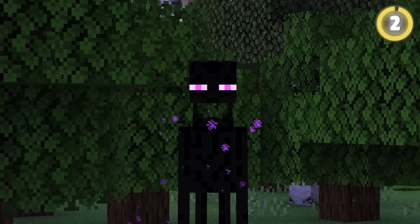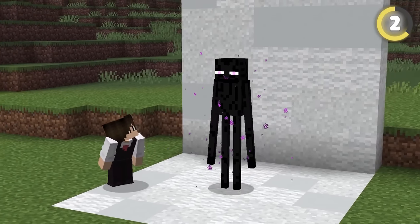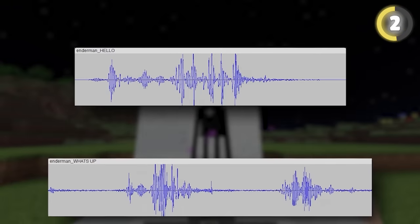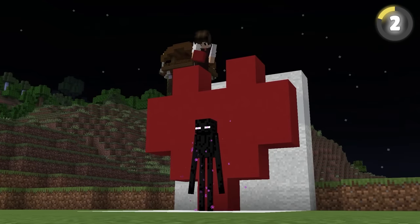Enderman noises are really creepy, but this Minecraft secret will make them far less so. The Enderman voices are actually just humans saying 'hello' and 'what's up,' but being played backwards and distorted, making them far less terrifying.